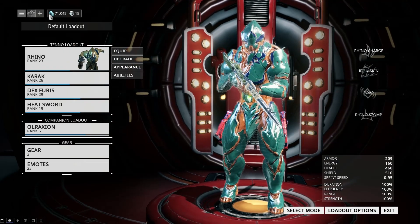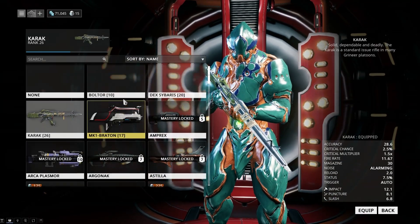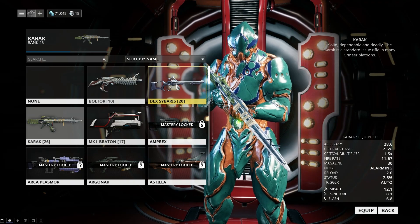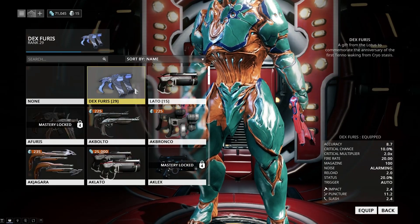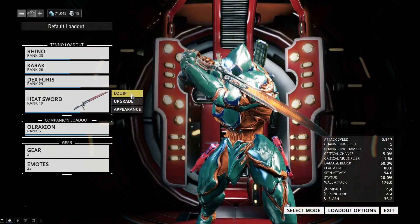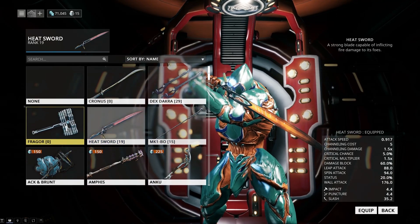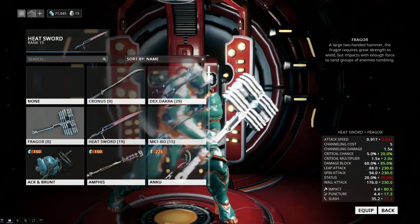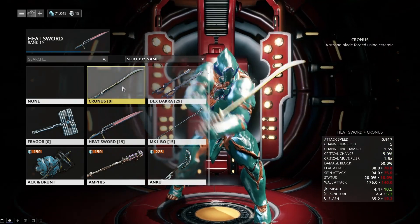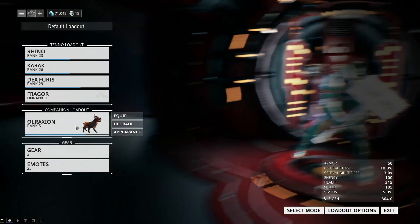I have like 71,000 currency. I've got a couple of weapons — a Baltor, Dex, Cybaris, and MK Braton. For side weapons I've got Dex Furis and Lato, and for melee I've got a Fragor. Holy moly I didn't realise I had this — I'm equipping this right now.